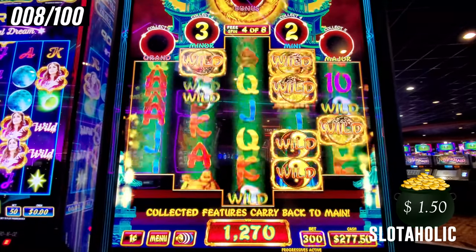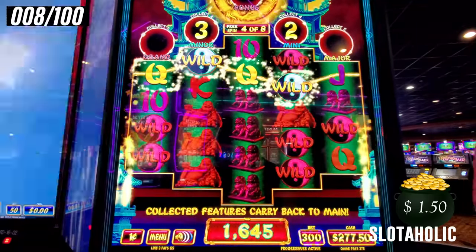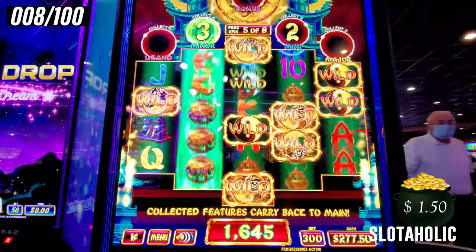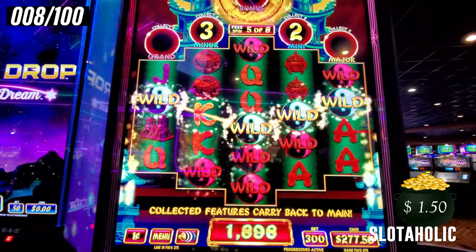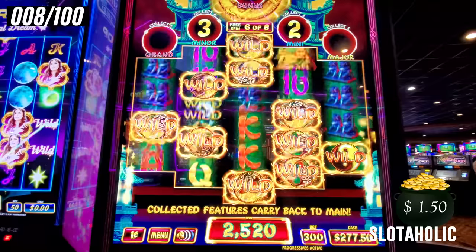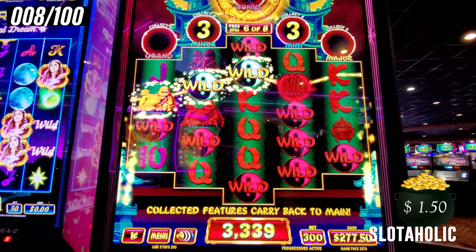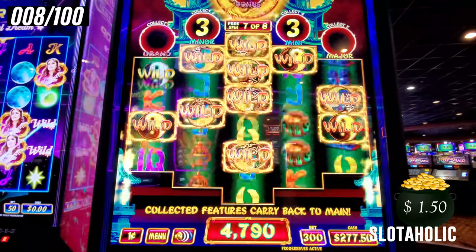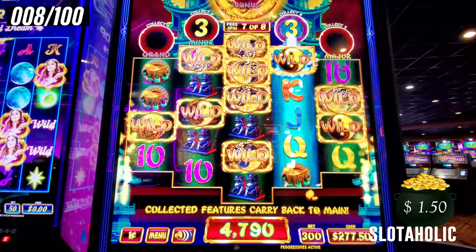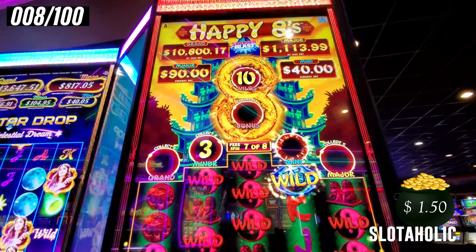One more minor. That's a good little line. One away from the mini. This is fun, I like this. Come on, mini — there it is! $40. Not bad for a mini on a mini band. I mean, you get the mini on Dancing Drums and it's $11. We got more wilds — come on, minor. I think you get to keep the wilds at the minor.